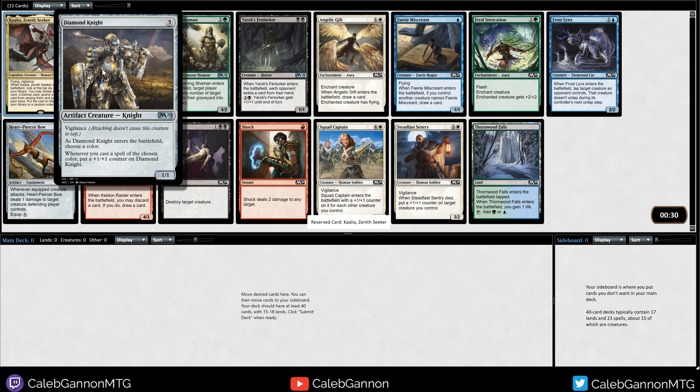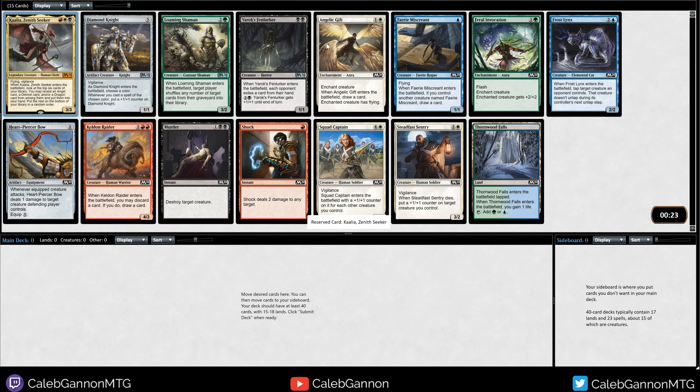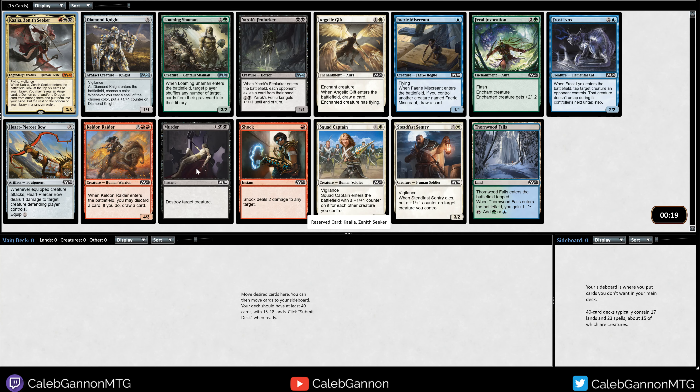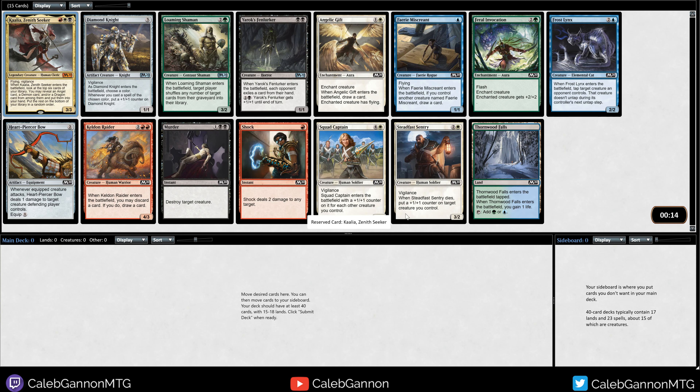Diamond Knight - 3 mana 1/1 that gets bigger. This makes your opponent exile a card and you can pump it. I like that a lot actually. And wow, there's also a Murder. Murder might be the best card, although there are so many creatures with two toughness that Shock is really good too.